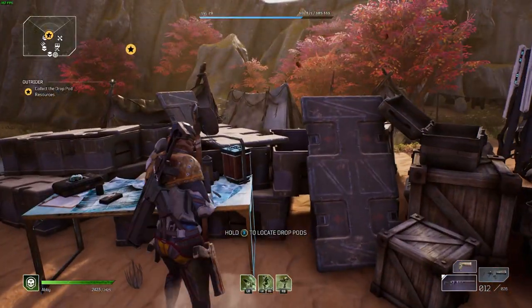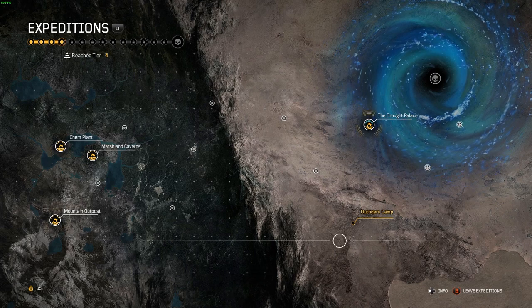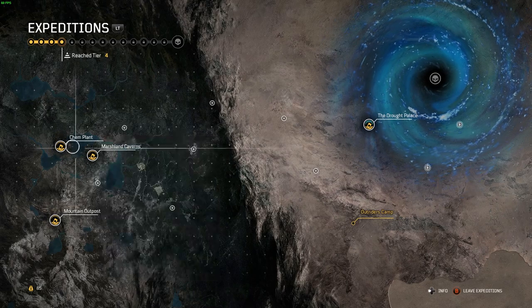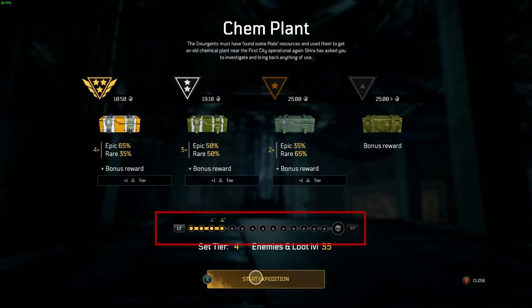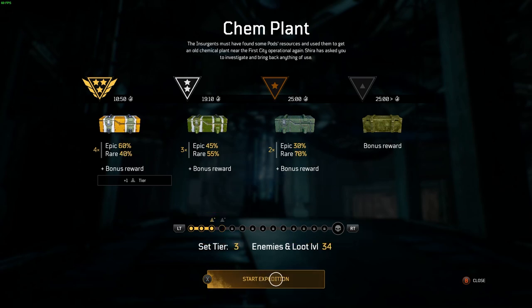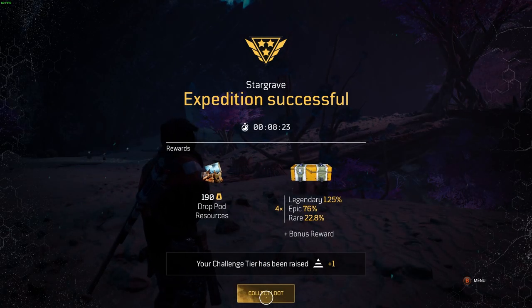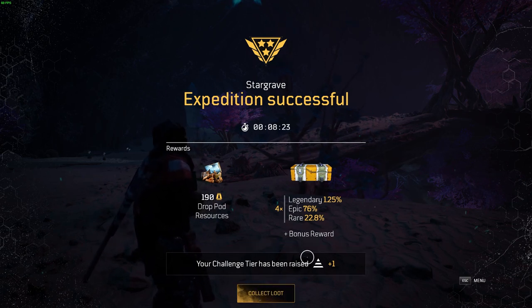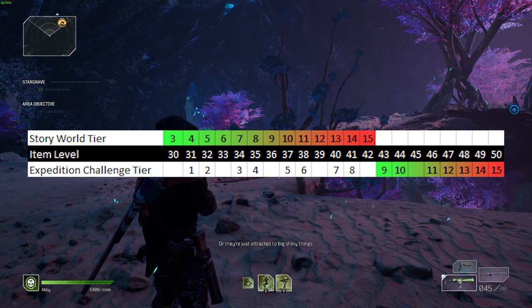So you've just finished the main story and you arrived at the Outriders camp prepared to do your first expedition. It's important to know that world tier progress and challenge tier progress are different. The only way to increase your challenge tier and unlock gear higher than item level 42 — which is the highest gear obtainable in the main story world at world tier 15 — is to progress through expeditions and increase your challenge tier. Here's a handy chart I found on Reddit that illustrates the gear level associated with each challenge tier.